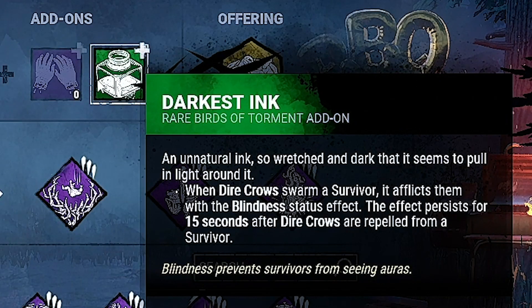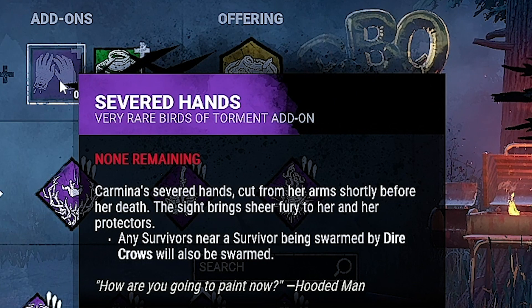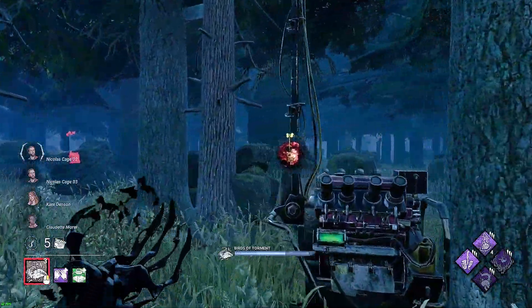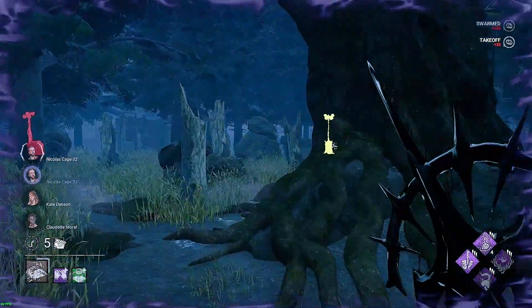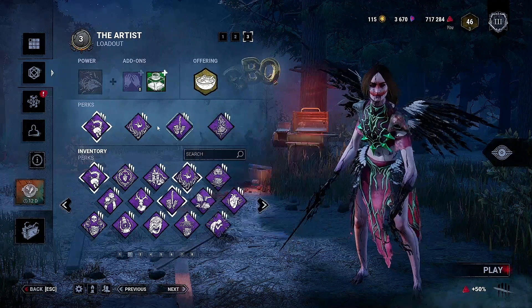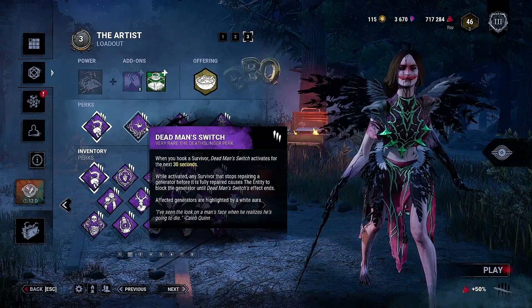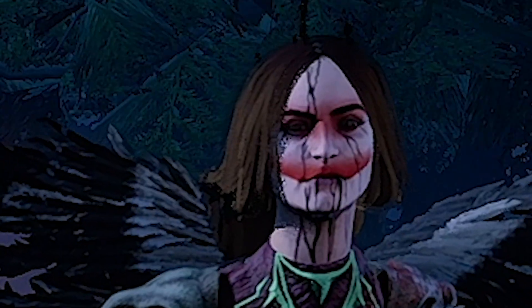These are the three key perks with these add-ons — my favorites: Darkest Ink and Severed Hands. This is for me the best pack. Any survivors near a survivor that's been swarmed by crows will also be swarmed. You pair this with Discordance — two people on a gen, both of them are always getting hit. If you've hooked somebody and Discordance procs and you hit both of them, that's two people off a gen, which activates Dead Man Switch. If you hook them on a Pain Res and they scream, they get off the gen, it activates. It's just good.